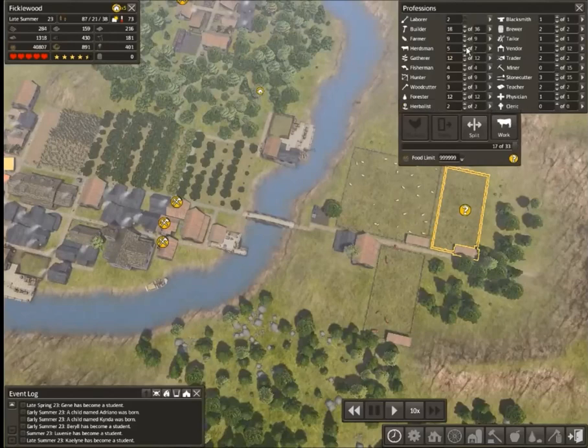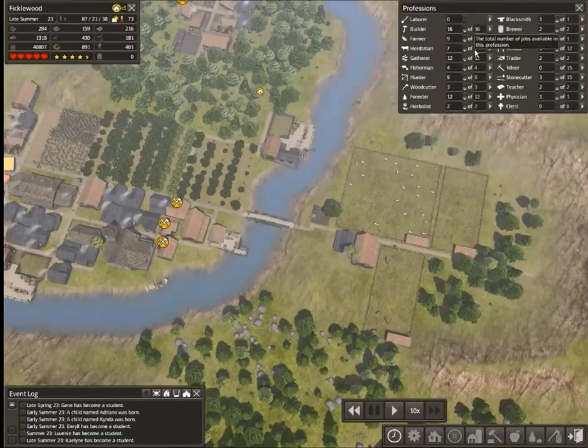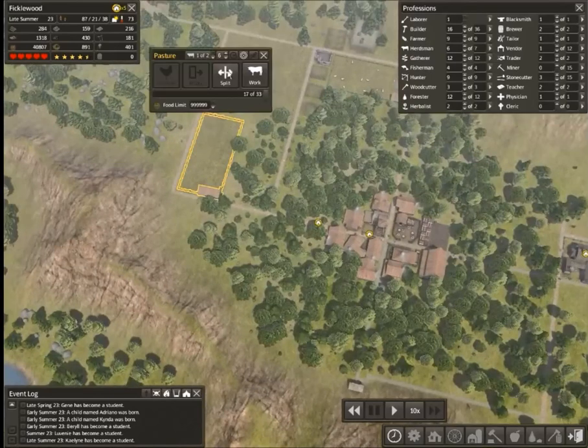We can get another couple of herdsmen. Actually, we do not need two herdsmen because we only need one herdsman for this particular pasture. There we go. Perfect.